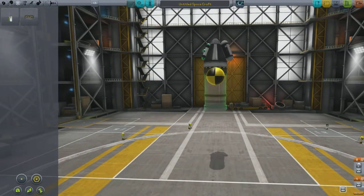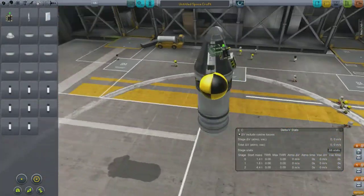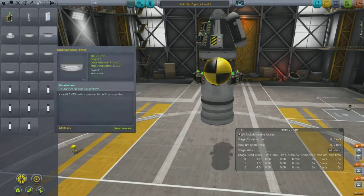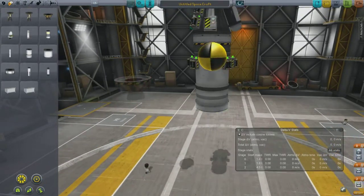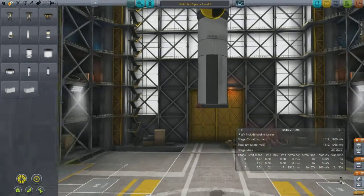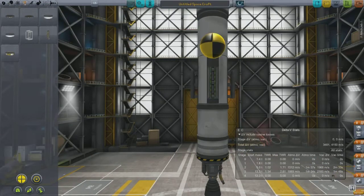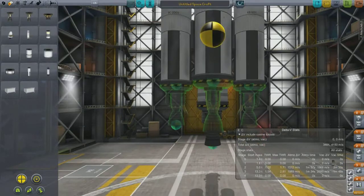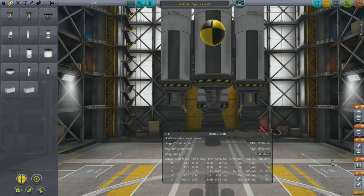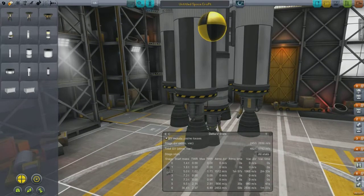With those goo containers on the capsule, it doesn't really work that well with Deadly Reentry because they overheat very quickly and they explode. So even though I did take this out to the moon, I really only came back with crew reports and EVA stuff. I consider it successful in that I didn't kill the Kerbals and brought the capsule back safely on Kerbin's green grass.